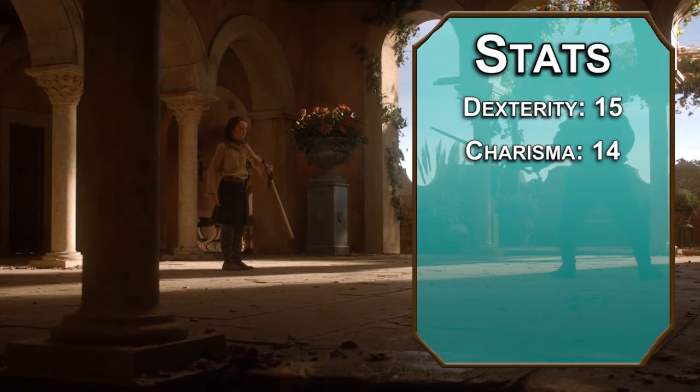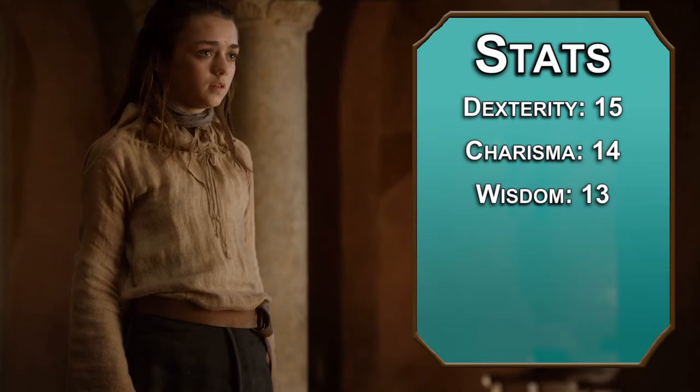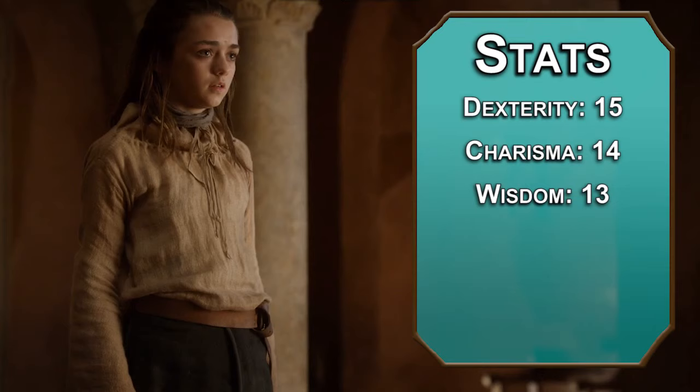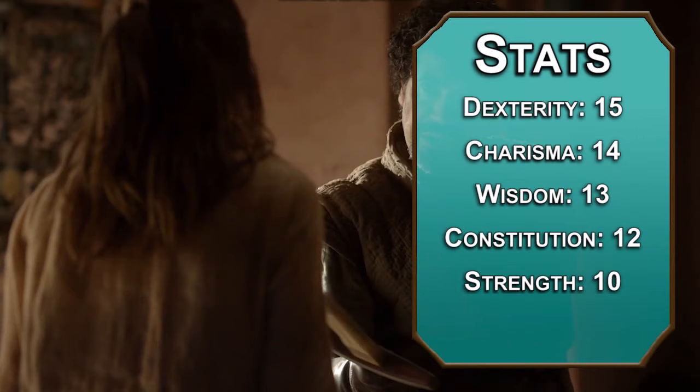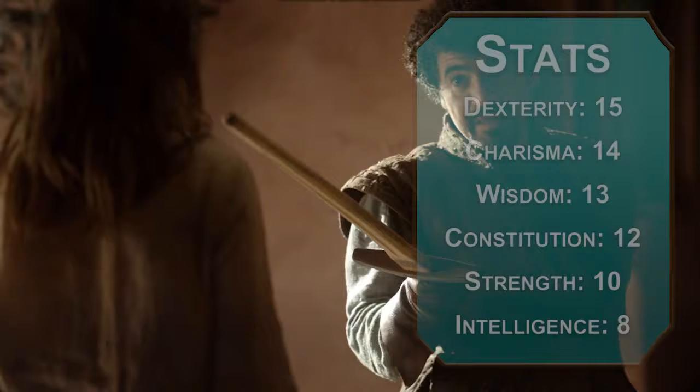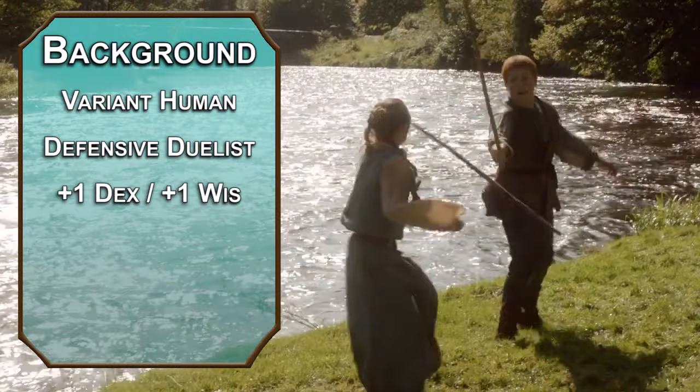For stats, we're using the standard point array from the Player's Handbook. Roll if you want, just make sure you hit the multi-classing minimums. Dexterity's number one for stealth and swordplay. Next up, Charisma — she's pretty good at convincing people not to harm her, and getting in close enough to harm them. Wisdom after that; animals take to her, and her miserable teen years have made her cynically insightful. Constitution next, as she's enduring emotional and physical trauma at a consistent rate. Strength is on the lower end, but she isn't weak. Dump Intelligence — her formal education was interrupted by the Lannisters, and she wasn't exactly studious before that. Arya is a human, and variant humans tend to favor better in harsh worlds. The Defensive Duelist feat will let you add your proficiency modifier to your AC as a reaction, and you can raise your Dex and Wisdom by one. Take Stealth as your skill of choice.